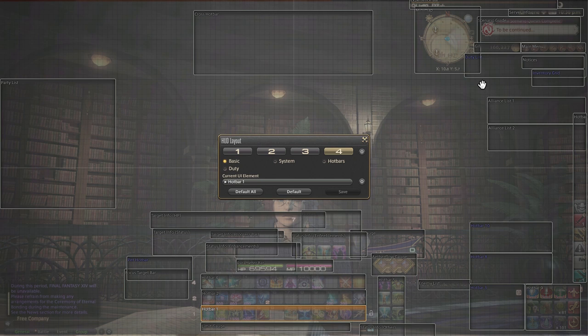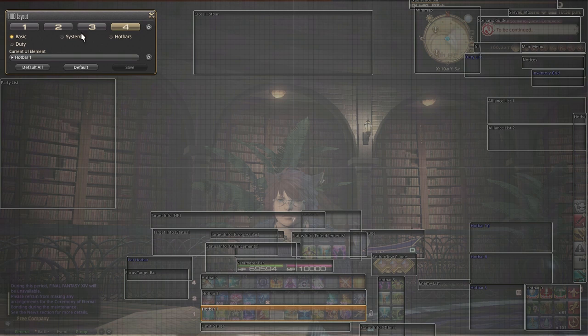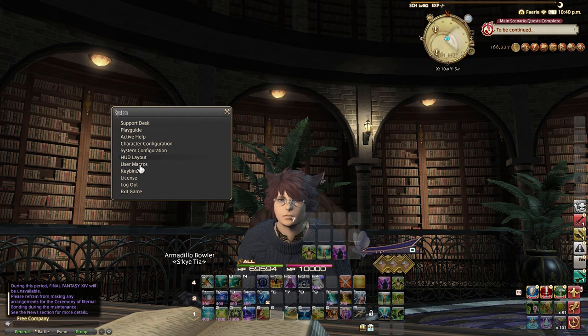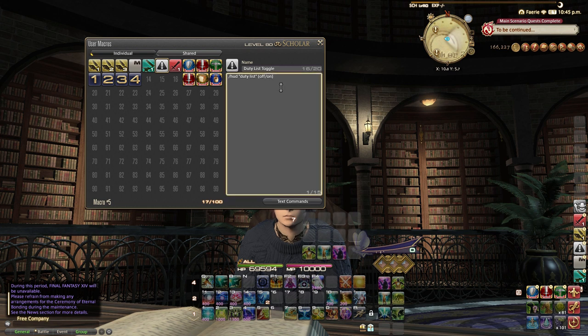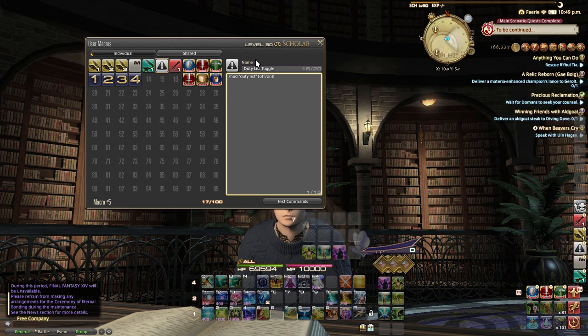You can do this again with anything you see on the HUD layout screen. I've shown you turning off and on the duty list. If you wanted to do that, you would simply go to your user macros. This is my duty list one — I made it an exclamation mark icon like a quest. I simply did the same thing: slash hud, and then in parentheses, duty list. I put off and on in the name to remind myself it's a toggle, but that's completely unnecessary. Just slash hud, duty list. And when I click my duty list, I toggle it on and off. That's really all there is to it.